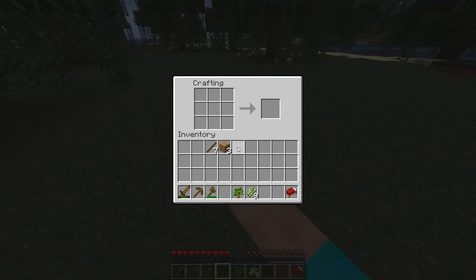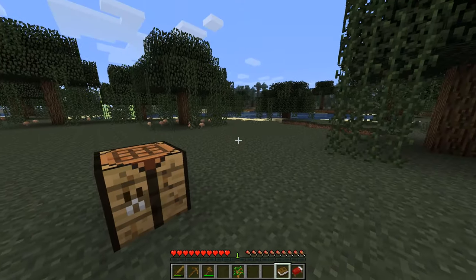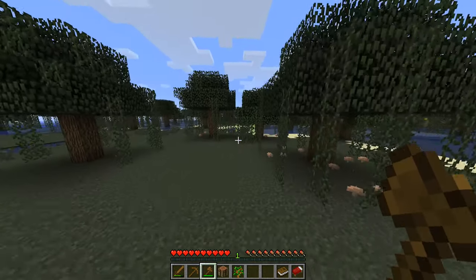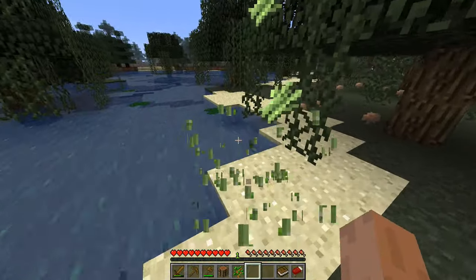Another thing — if you want to make books in this version, this was before you needed leather to make books. So you could just flat-out make books without leather. Basically, a cow farm is not necessarily needed except for the food. Also, something that is in this version that's in newer versions is the Ender Dragon — I think it was around 1.8 when the Ender Dragon got added, though I don't actually remember.